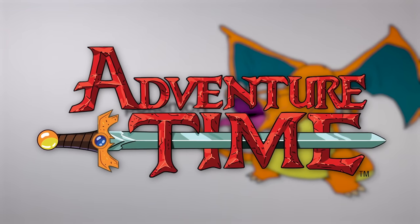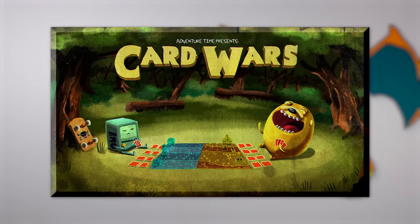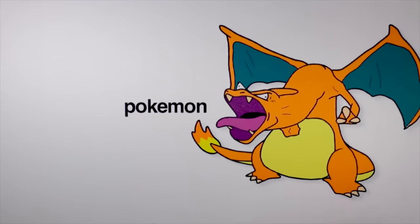Adventure Time Season 4, Episode 14: Card Wars. This was an episode of the absolutely classic Cartoon Network series Adventure Time, all about this fantastical card game called Card Wars. It was an in-universe card game played by Finn and Jake for that one episode, and then they went and made it real.